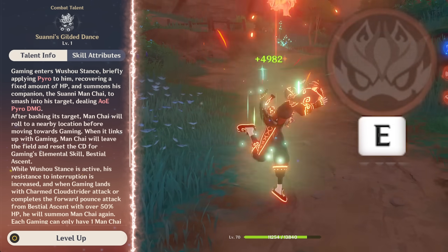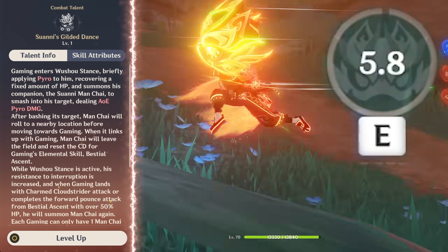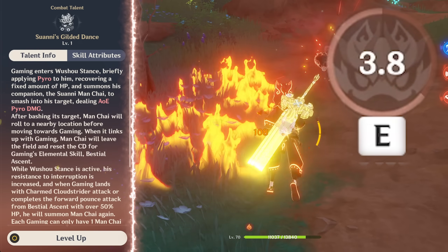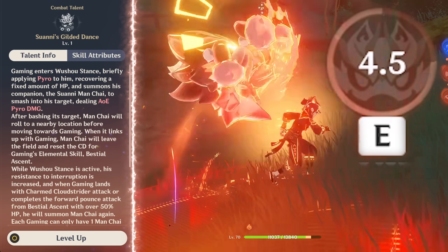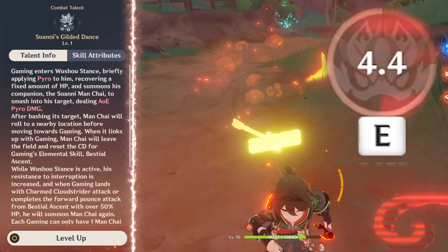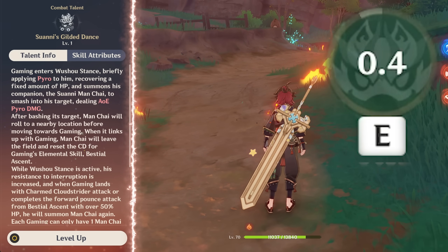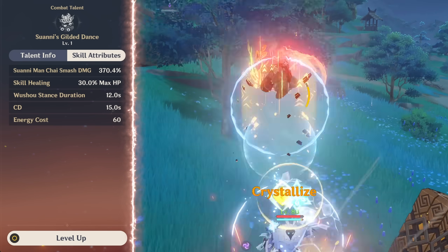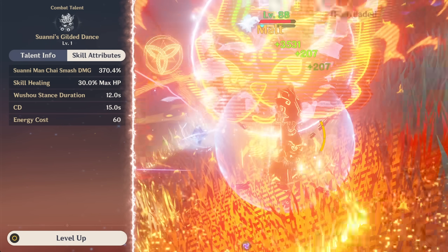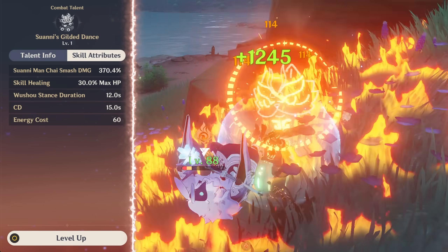Gomming's burst is actually really interesting. He'll summon a companion which will attack the enemy Gomming is focused on. Once the companion's attack is finished, it'll roll back to Gomming, resetting his skill. If he then does another special plunge attack while still above 50% HP, he will summon his companion again, and the cycle resets and resets. So you have 12 seconds to do as many of these cycles as possible — getting your skill cooldown reset, doing another plunge, summoning another companion, etc.